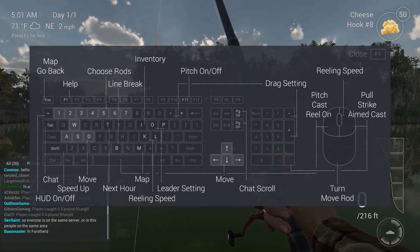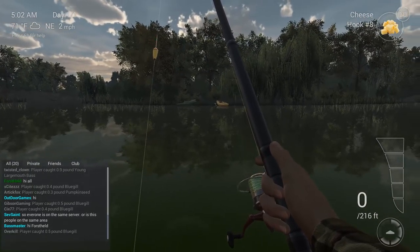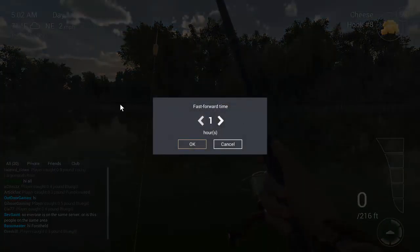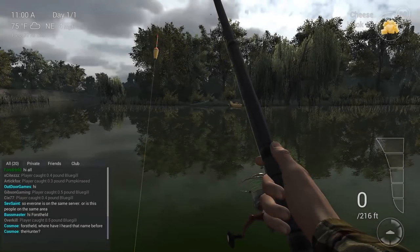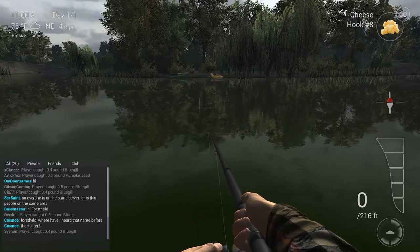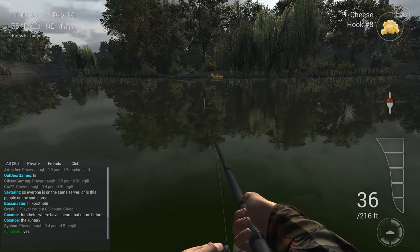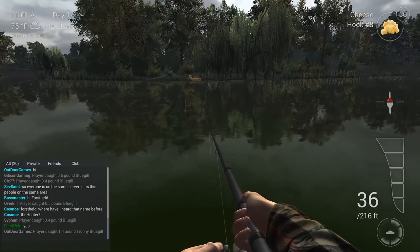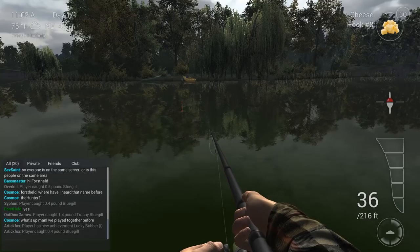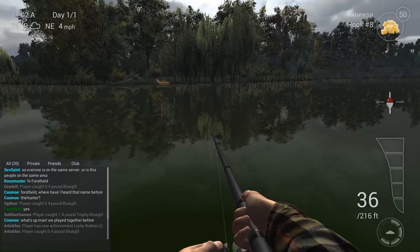Hit F1 for the overview of keys. Now we have our rod. I fast forward the time by pressing T — I go for six hours so it's 11 o'clock, which is the beginning of the activity phase. Now I change the leader length because we want to catch catfish. Catfish are bottom-oriented fish, so go deep — the maximum depth is 99 inches. The shallowest is 10 inches, or in metric system, two and a half meters or 10 centimeters.